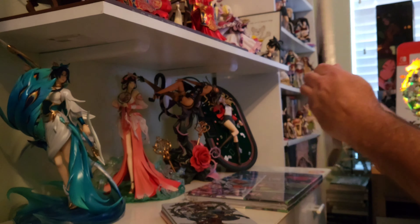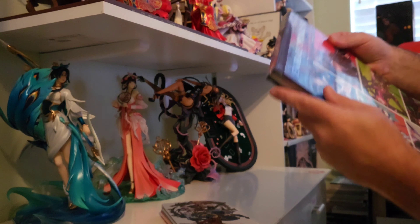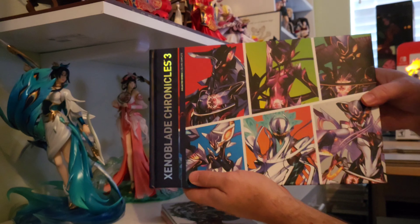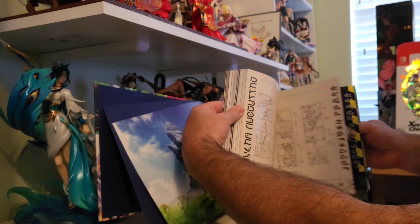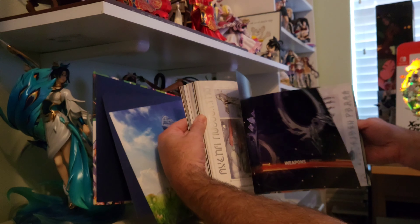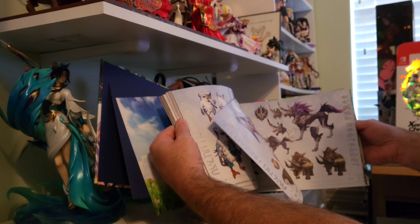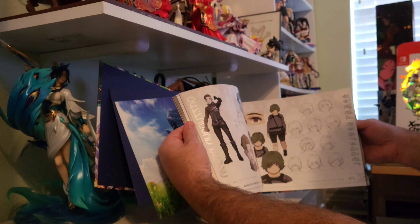Let's see what else is in here. This other item — I believe this is Collectorworks — we are going to open this. Once again, you can see a really, really large art book here. It has obviously a lot of detail about the game and game world. I don't yet know if it's specifically XB3 or prior editions, but it seems to be only XB3, which would make sense.